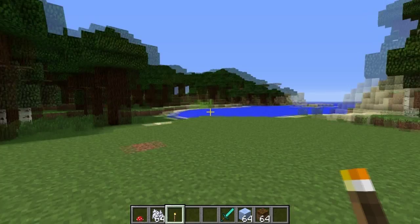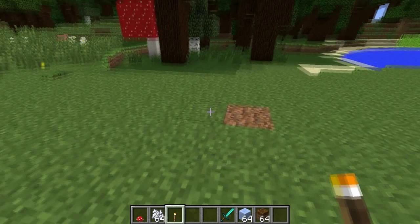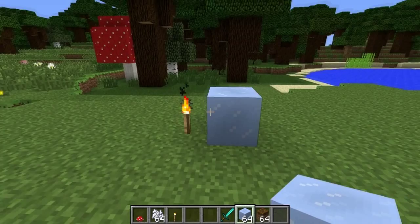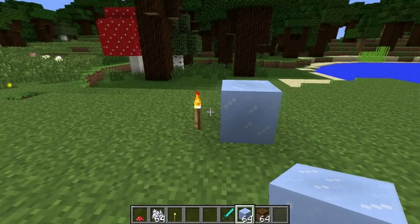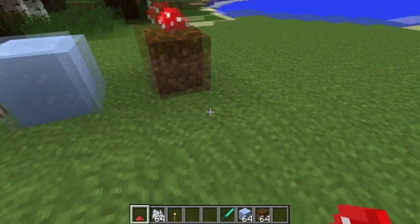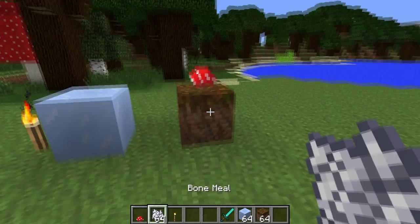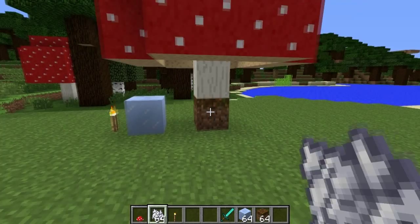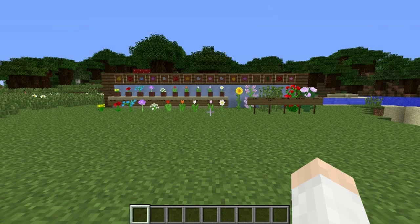First, the new blocks. We have packed ice, which I showed you spawns naturally in the ice plane spikes biome. One unique feature of packed ice is that it does not melt when placed next to a torch. The other new block is podzol — a unique thing about podzol is you can place mushrooms on it in broad daylight, which you can't do on traditional grass or dirt. You can also grow giant mushrooms on it, similar to mycelium. Also, when you break packed ice it does not turn into water like normal ice does.